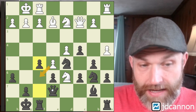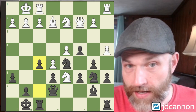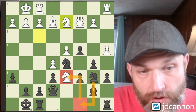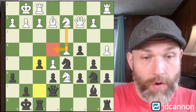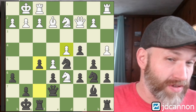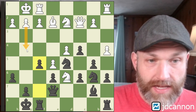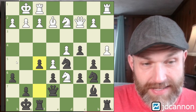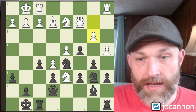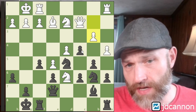Knight to d2, and we're going to get another really key idea: f5. We can get away with f5 because they can't really take en passant since the knight hangs. What's the point of f5? White's idea was to put a new knight on e4 and replace the one before — but now with f5 we've taken away the e4 square, and there's not going to be a knight on d6 much longer. This knight is going away. The idea of attacking on the kingside is shut down now — g4 is kind of ridiculous, f4 doesn't really do very much — and we're just going to continue our plan.